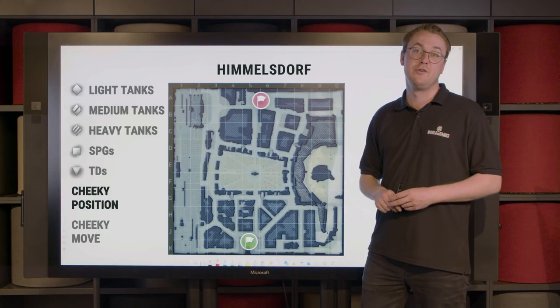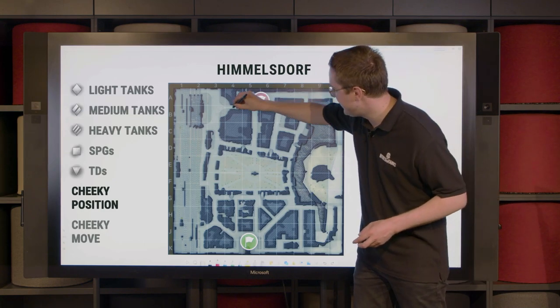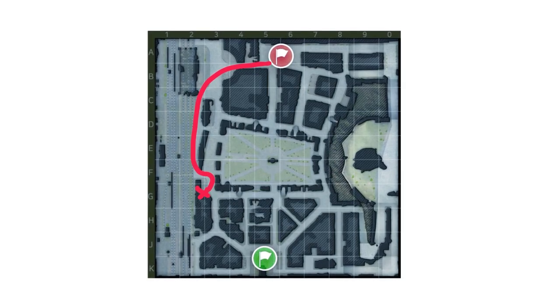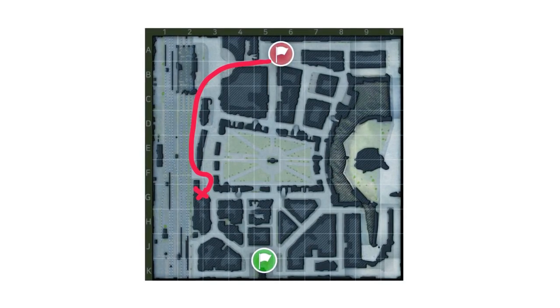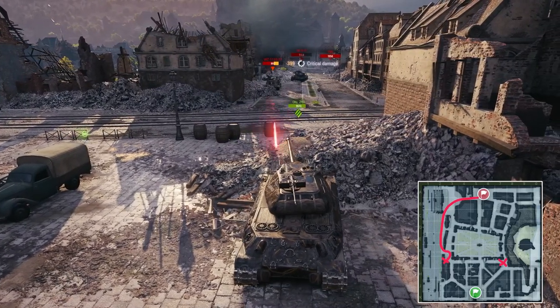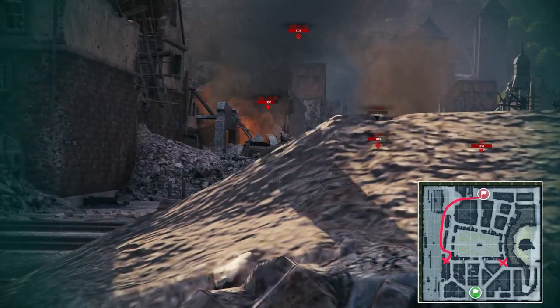If you happen to spawn in the north and you have a fast vehicle with a good turret, you can try sneaking this way into the G23 area, which offers a hull-down position. Not only will you have shots onto the hill from it, but also you can fire onto the location where the heavy enemies will be duking it out with your allies.